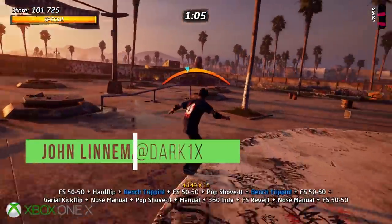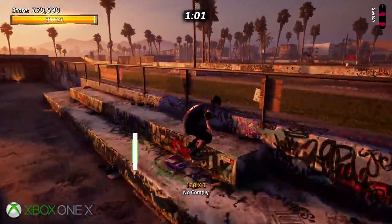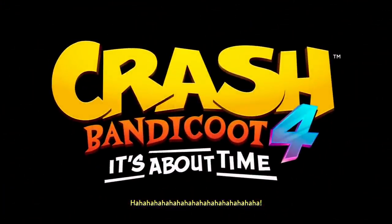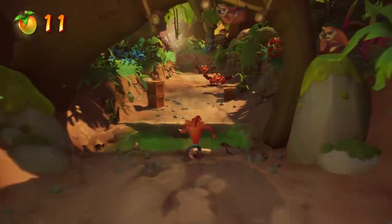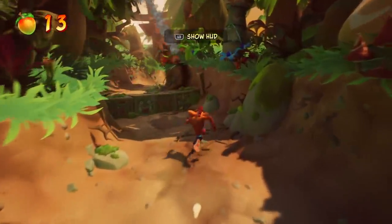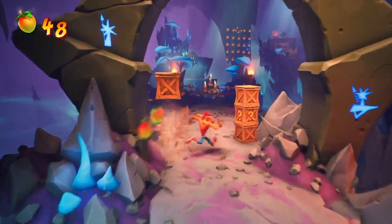After impressing us last month with Vicarious Visions developed Tony Hawk's Pro Skater 1 and 2, Activision has another revival up its sleeve with Crash Bandicoot 4. It's about time. This is all part of what I assume to be the master plan: remake classic games first, then build something new from what you've learned. If Crash 4 is any indication, the strategy might just pay off.